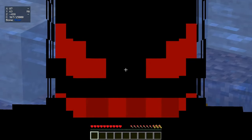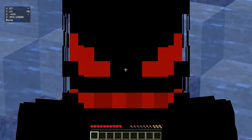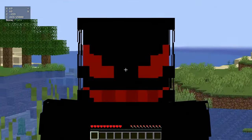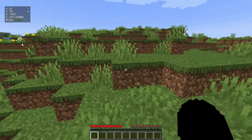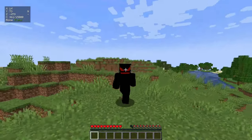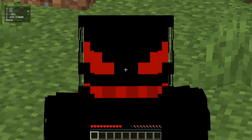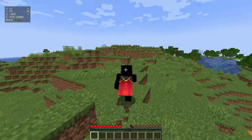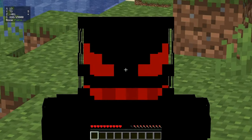We can get cheap emeralds from the mason - the villager with the stonecutter job who trades clay balls for emeralds. That guy is amazing and probably our first goal is to trade with the villagers to get tons of emeralds. Let's straight away try to find a village. Two hours later - oh there we go, we found a village!